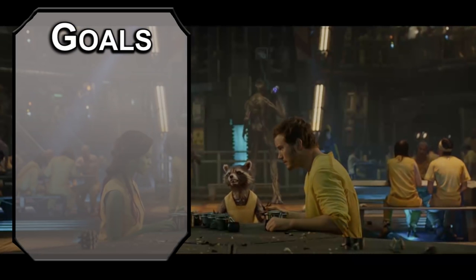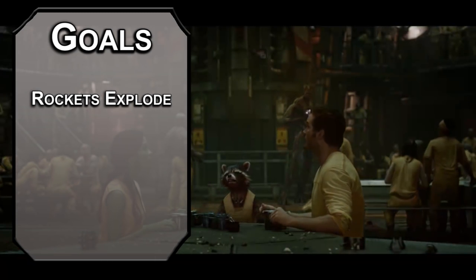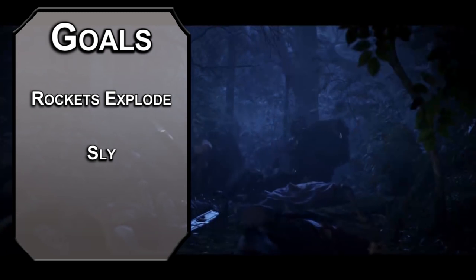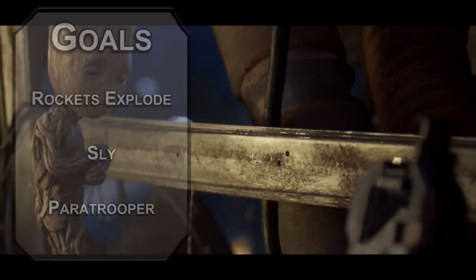Let's start off with our goals for this build. First, we need rockets — guns so big that they can blow up a moon or at least make a big boom. Next, we need raccoon powers, so we've got to be able to get in and out of situations like a Thievius Raccoonus. Finally, we'll get ourselves a jetpack to fly around out of harm's way. You're not exactly the biggest of the bunch.